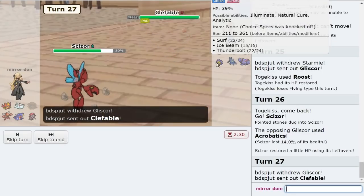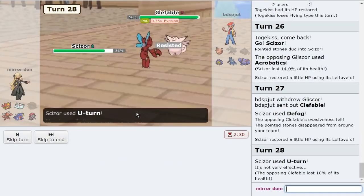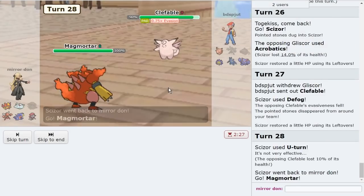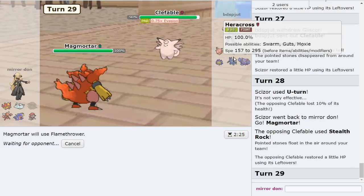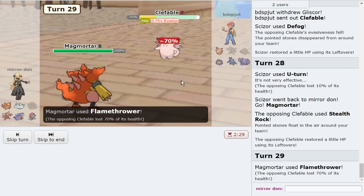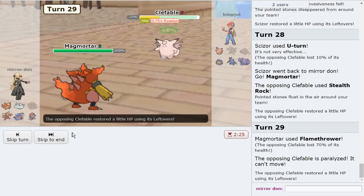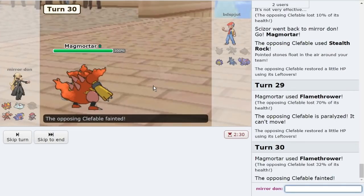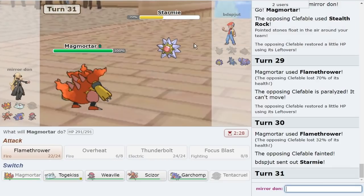I'll U-turn here into my Specs Magmortar. I think I just click Specs Flamethrower to be safe — it'll 2HKO Gliscor, it 2HKOs Clef. Overheat would have cooked them. And they get fully paralyzed so they don't have a chance to Thunder Wave me. So great — we get rid of that. Magmortar just doing some insane work in this tier. Starmie goes down.